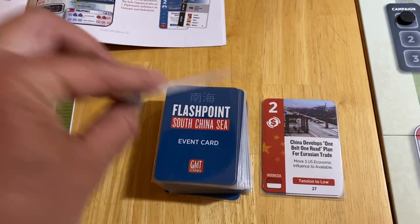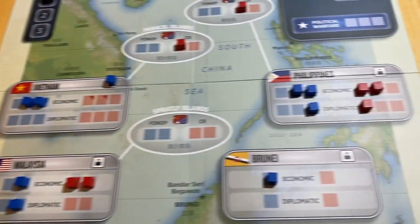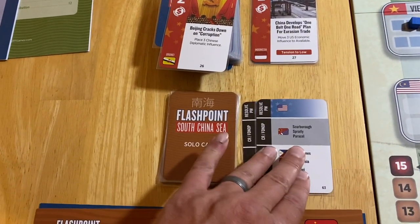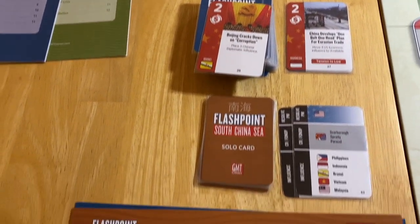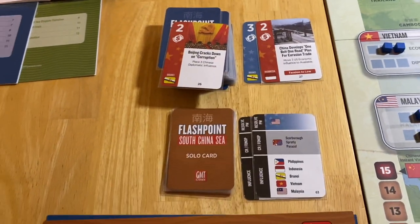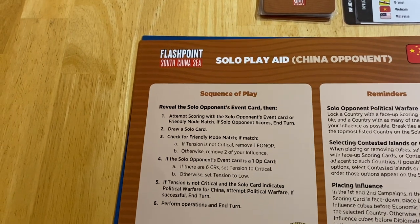Let's see what happens. We're going to take the topmost card and check a number of things. First we check for scoring — Brunei is not a scorable situation for the PRC, so they're not going to do that. We draw a solo card, and check for a friendly mode match — and there is one. So this is terrible for us. I took a real risk — it's early in the deck, but I thought there had already been one dollar sign, what's the odds they'll draw another one? Well — a less than one chance in three.